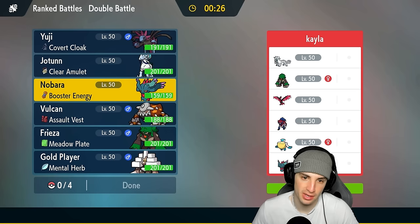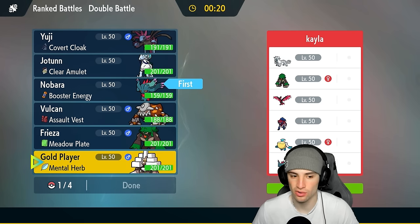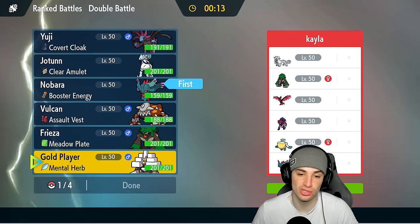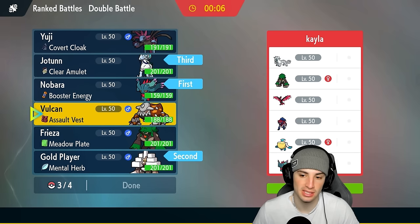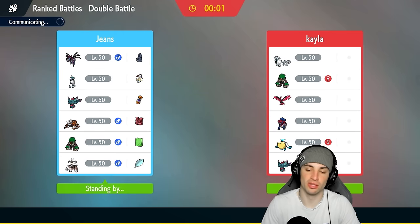We do have a Bug Tera type which isn't too bad. A nice lead could be Flutter Mane going for Trick Room, or Gargancl looking to be a defensive bulk throwing Salt Cures around. We'll bring Calyrex in the back. Actually let's bring Rillaboom instead of Heatran since if they go Pelipper setting rain, I really don't like throwing Heat Wave in rain.